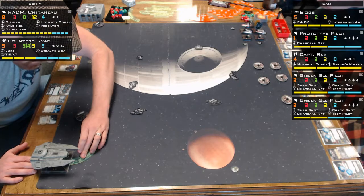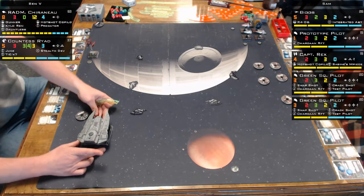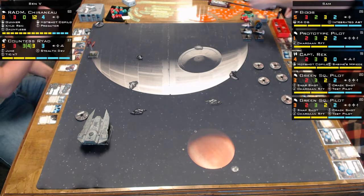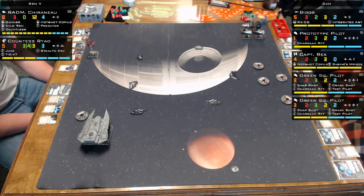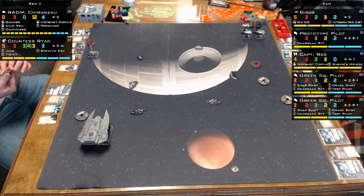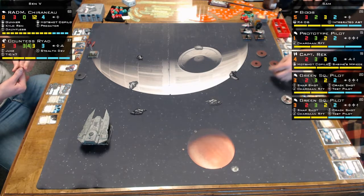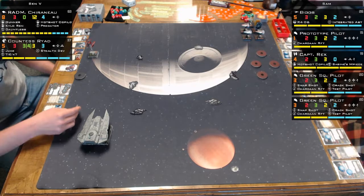Maybe to draw them in - and look at the asteroid placement, there's an open lane down the center, but they're very spread out to try to push people out and not give them a way to cut around the outside. I'm not sure about that three-hard-in Decimator move. I would have done a three bank to get into the middle. He needs to stay at range three - he should be jousting and then turning rather than engaging directly.